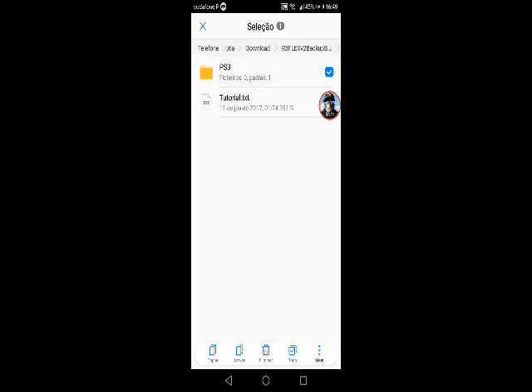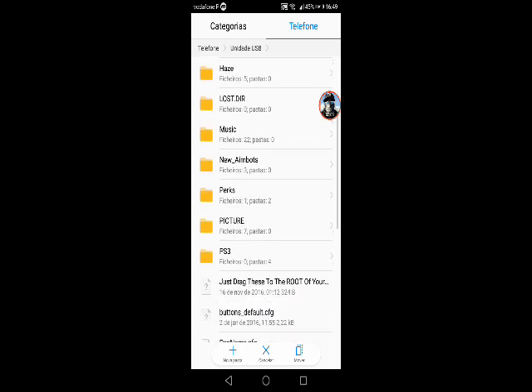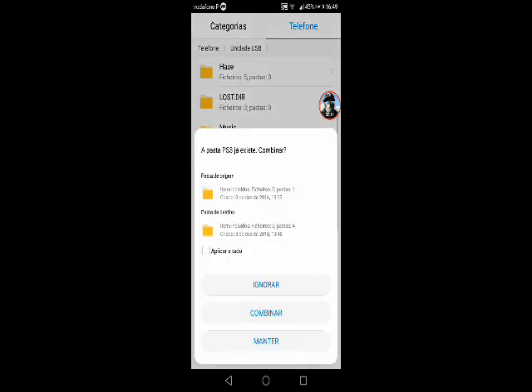Press and hold on the PS3 Export Backup folder, then click the three dots and click 'Move'. Select your USB stick, then click Move.